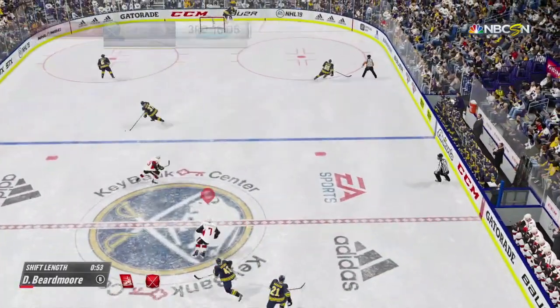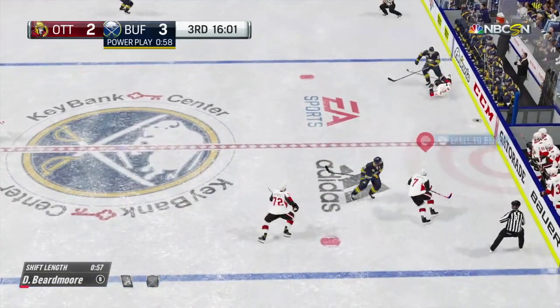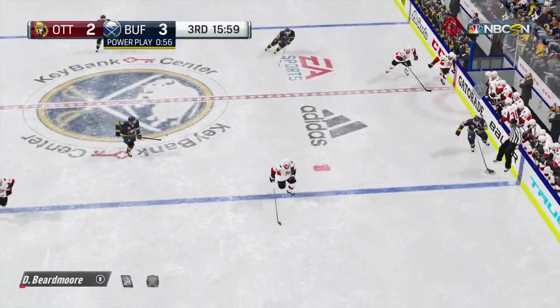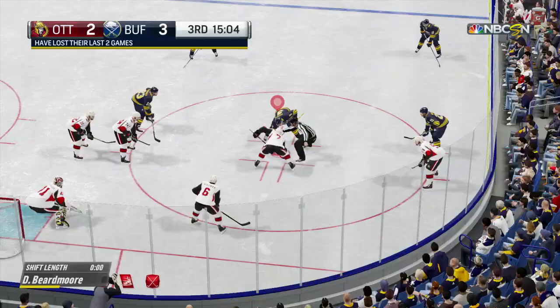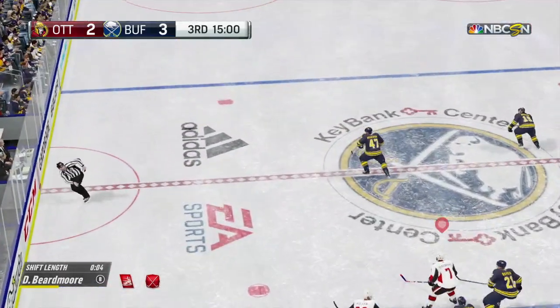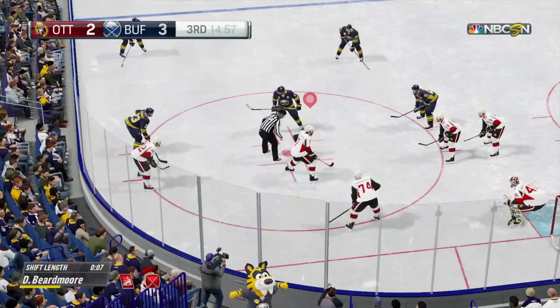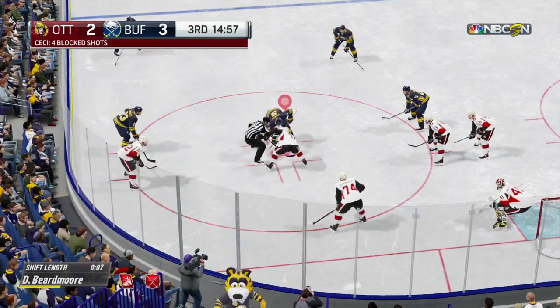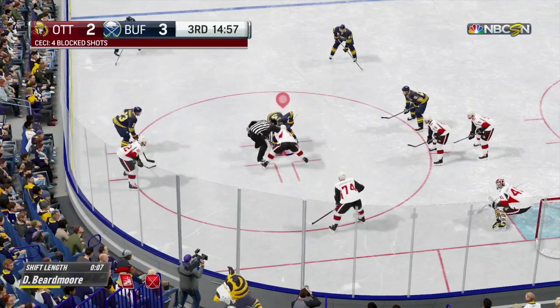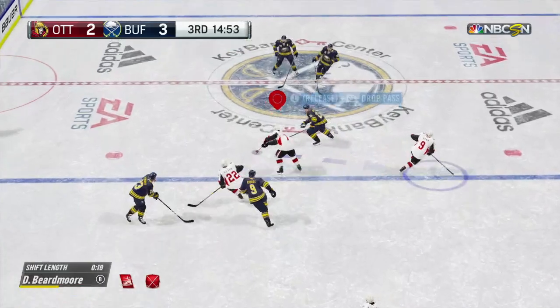Clears the zone. Hutton is able to keep this play moving. What a hit that one was! Ristelainen's skill is known throughout the league. The Senators with a face-off win. Puck fired down. Not creating any chances for anyone else. And if you're not gonna get a chance from him, where are you gonna play him in the lineup? Maybe a scratch is next.